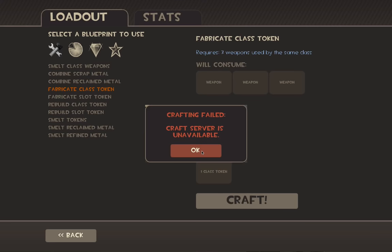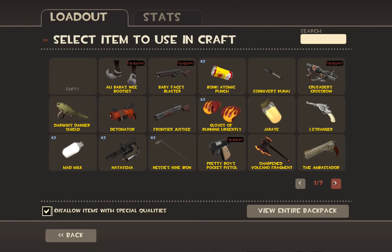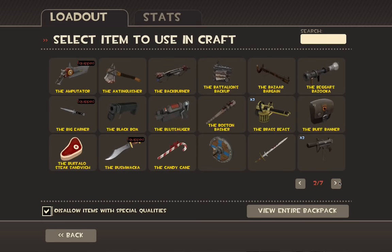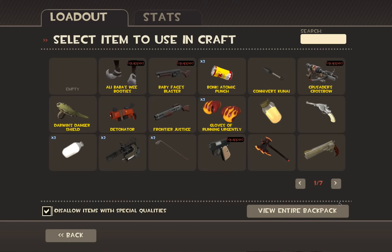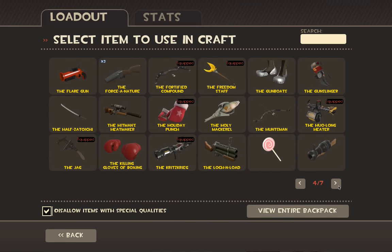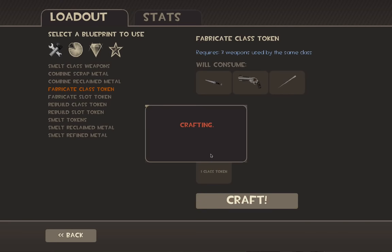Also, sorry if I might be going a little bit too fast. Apparently the craft server is unavailable. So I'll try this again. Let's see — Big Earner, the Big Earner, and the other weapons. Diamondback. Now where is it? Hopefully it'll work.